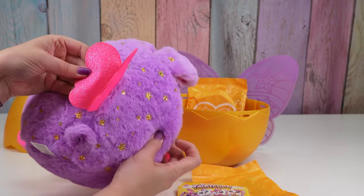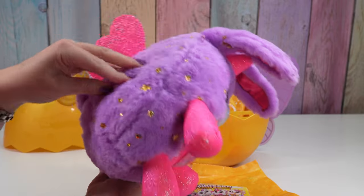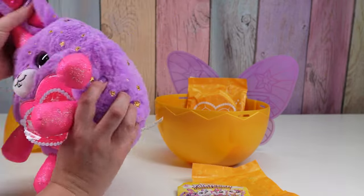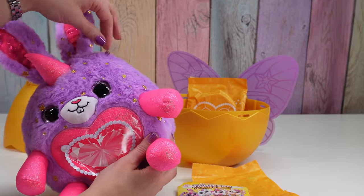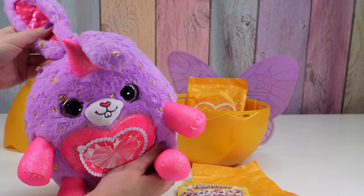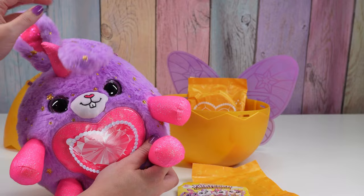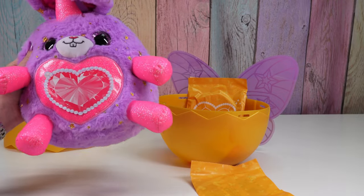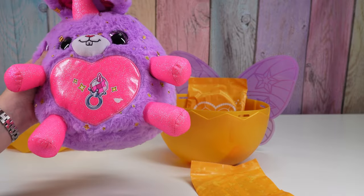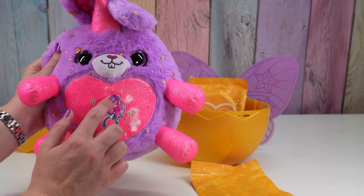It's got some little pink wings in the back, and there's like stars on her fur. There are little rubber bands here — maybe that's to hold the tiara on. It's just got long floppy ears.